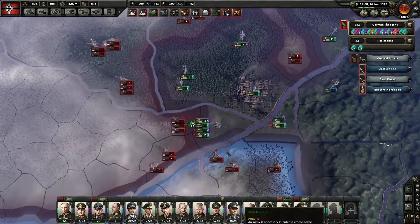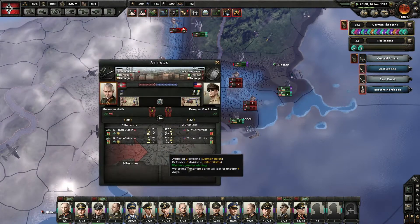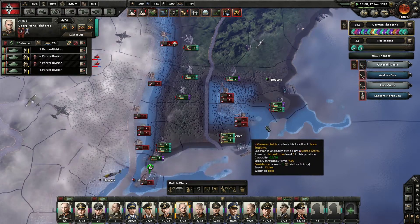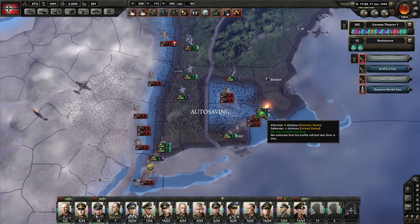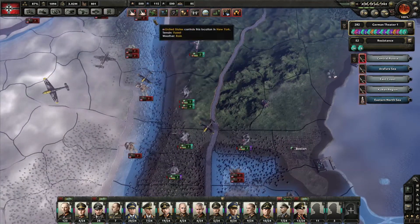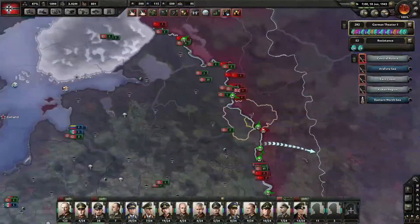Just gonna send additional divisions, all to take Ottawa — because screw Ottawa. I thought we killed him. Now, surely... they're still not encircled. Are you freaking kidding me? All right, let's just do this one. This one has to be encircled — there's no way this one's not gonna be encircled and out of supply. They really didn't take that, did they? All right, how's Russia going?